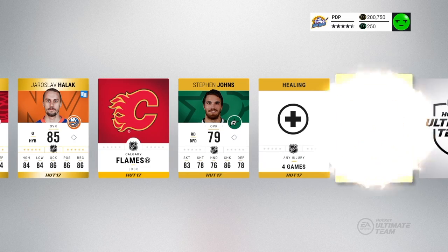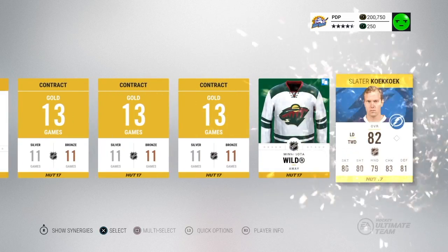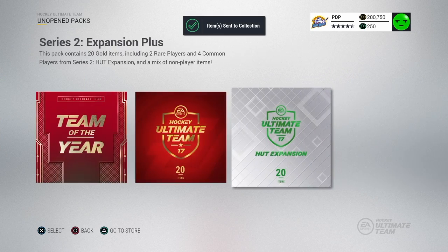Stefan Johns. We got some contracts and a wild jersey. And we got Slater — who? I don't know. Let's go to the next one. That was rough, man. Not surprised one bit.